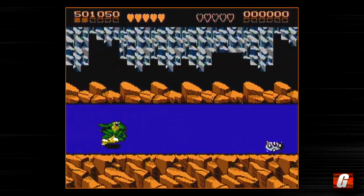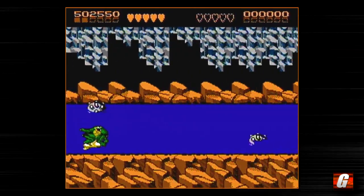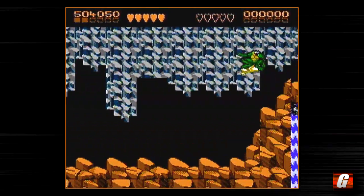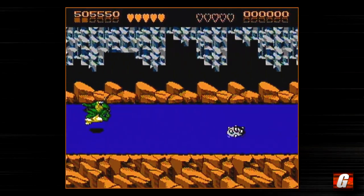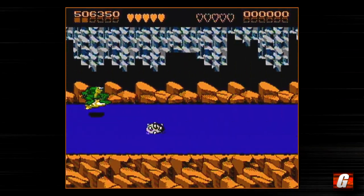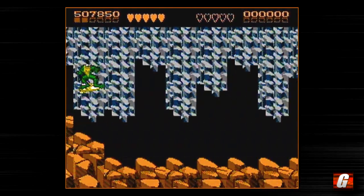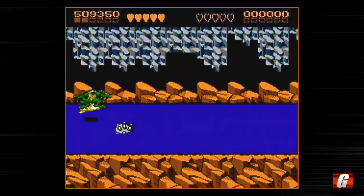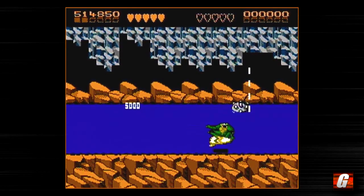So these mines here will kill you in one hit — you have to watch out for them. This section gets faster and faster. Here's an extra life up here. Oh, and I missed it. I remember doing a really bad job at collecting extra lives on this playthrough — a really bad job. I was kind of disappointed in myself as I was playing. I was like, seriously? I never miss these extra lives on this stage, and to miss them on the long play was just pathetic.